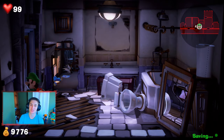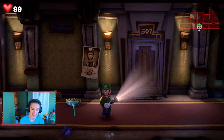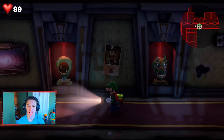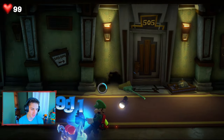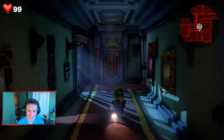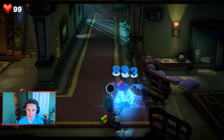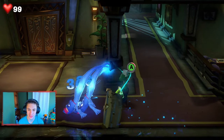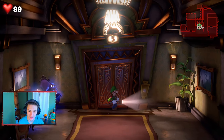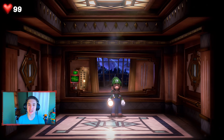We grab a gold bar and start making our way back to the elevator. That was a lot today — we completed everything I wanted to in this episode. Luigi does a little celebration because we got all the gems. We quickly fight one last ghost on the way back to the elevator, then hop in. I was going to split this into two parts but decided to keep it as one longer episode. We're heading to the third floor next episode — see you all then, peace out!